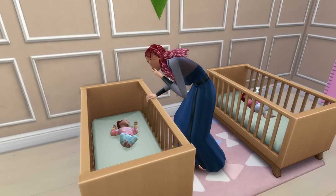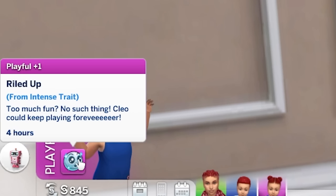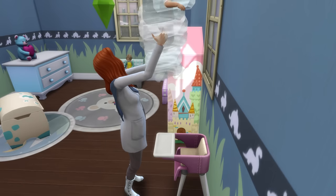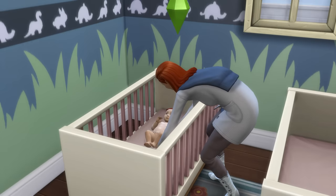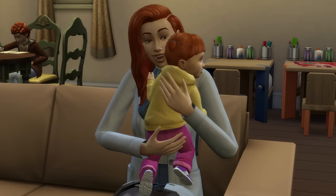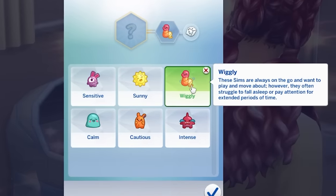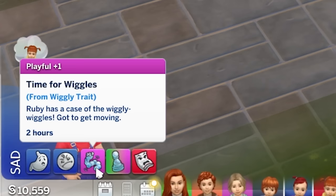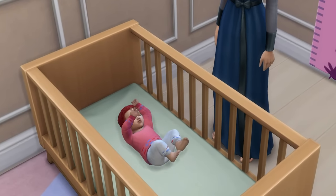Intense infants are difficult to calm when they are in a bad mood, but they are also easily entertained and will often gain a positive playful moodlet when playing with toys. Sensitive infants will get a diaper rash more often, meaning more frequent diaper changes to avoid sad moodlets. They'll generally dislike more foods than other infants as well, but on the positive side, if they're soothed they'll sleep very easily. Sunny sims love engaging with other sims, but they will require more frequent social attention than other infants due to their attention need dropping at a slightly faster rate. Finally, wiggly infants love to move about and play and will often get a playful moodlet, but on the flip side they'll struggle with sleeping and paying attention more than other infants.